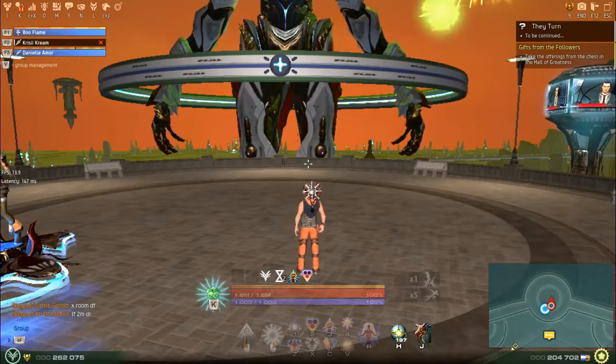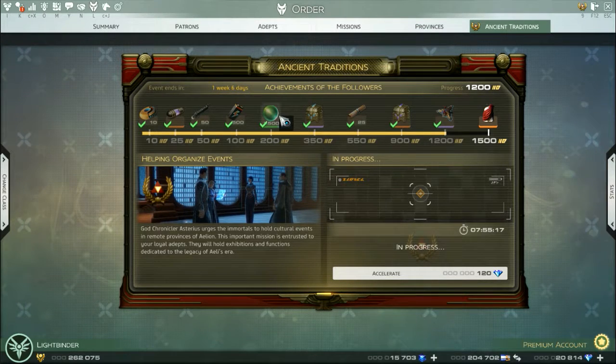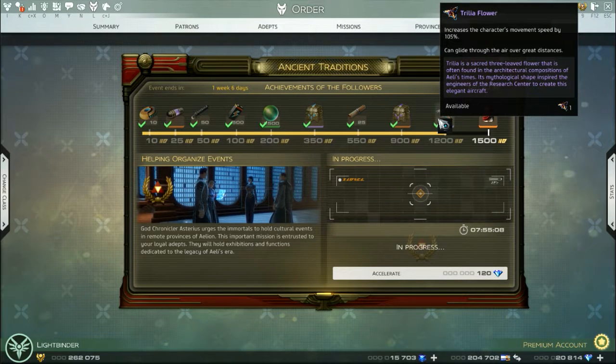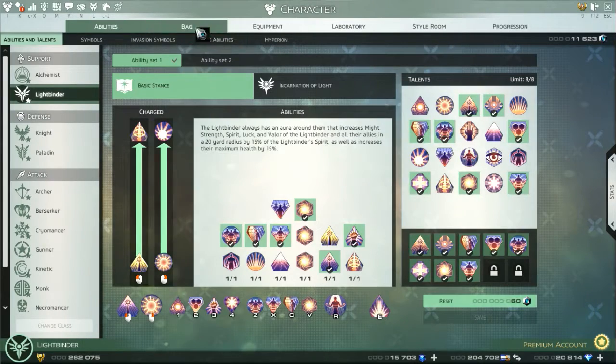Hello everybody, it's me, Booflame, and today the Ancient Traditions event just happened. Danny and I were really, really hyped up for the Allies Legacy symbol and the new mount. Danny knew I was bummed out about missing the Fytonide Flower mount, but this one's basically the same, so him and I decided to go for it, and we did.